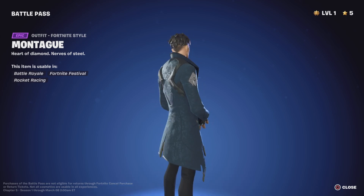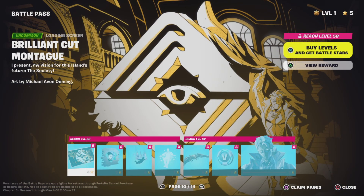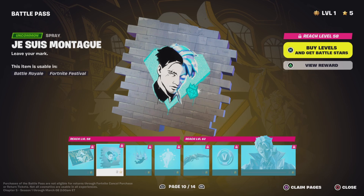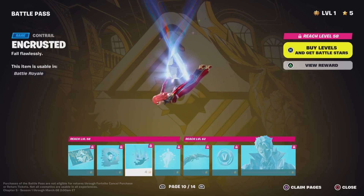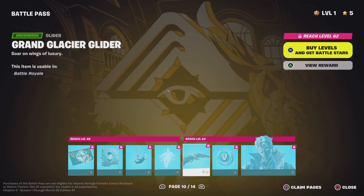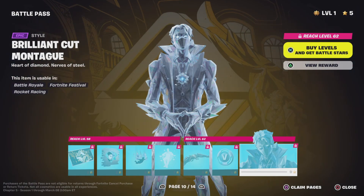We have Montage — what is this skin? And why is he — what is that freaking pose? Bro's mischievous. Oh my god, Brilliant Cut Montage. What is this bro? Who is Montage? Encrusted — that's cool. Diamond Throne. Bro is really just made of diamonds — I don't understand. Grand Glacier Glider — that's pretty interesting. 100 V-Bucks, Brilliant Cut Montage.